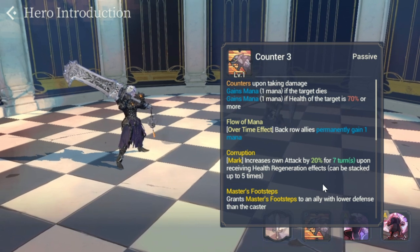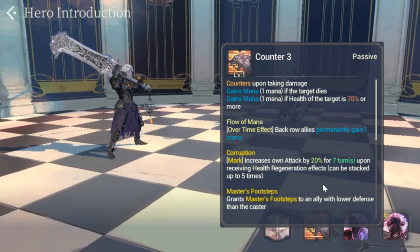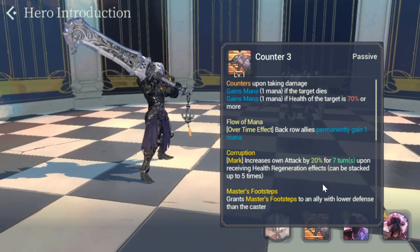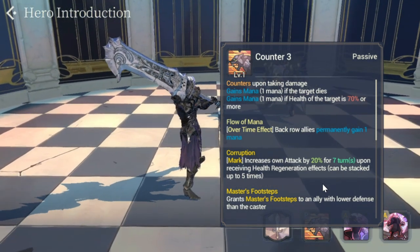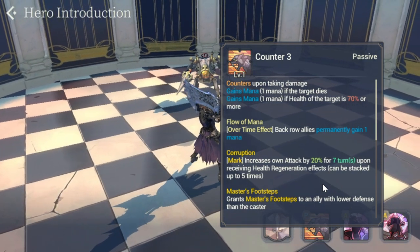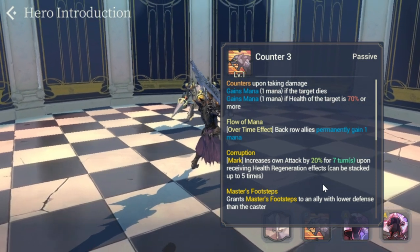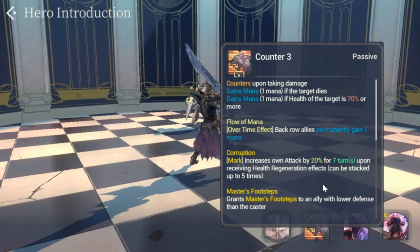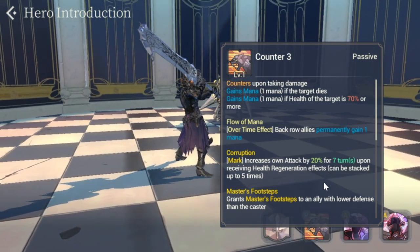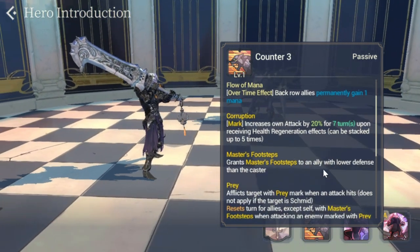For Corruption Mark, it increases his own attack by 20% for seven turns upon receiving health regeneration effects, and can be stacked up to five times. A great example is Dorka, because of Soul Bond — Dorka gives him health regeneration as long as Dorka has the highest attack. This stacks up to five times, giving him a maximum of 100% attack increase. Very crazy.